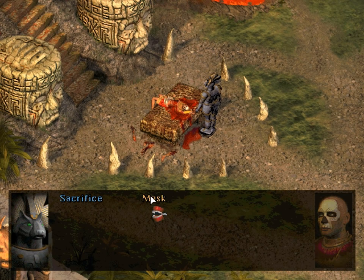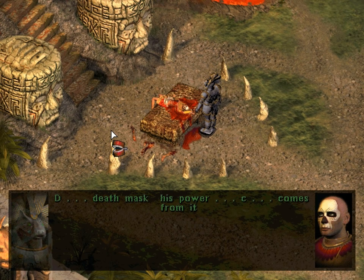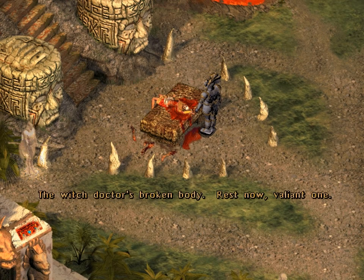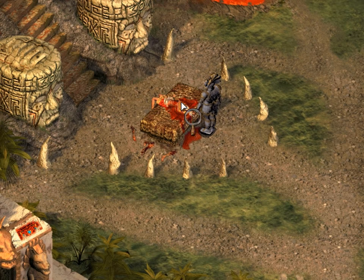Mask? What mask do you speak of? Death mask. His power comes from it. Where is it? Below. Below. The maze. And where is the maze? It's not very helpful. The witch doctor's broken body - rest now, valiant one. It appears he is dead, so he can't tell us where the maze is.